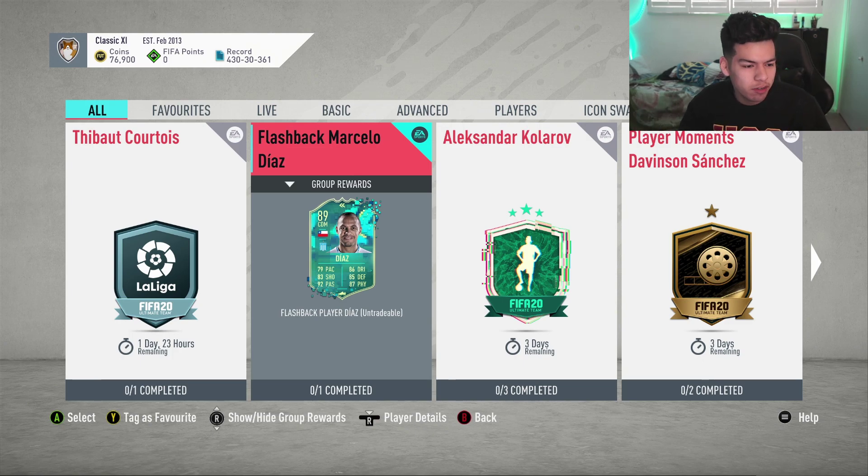What is up dudes, welcome back to a brand new video. Today we have the Flashback Marcelo Diaz SBC cheapest solution. This card is an interesting one — it's an off-league card of course, but yesterday we got the Copa Libertadores content, so that was pretty cool.